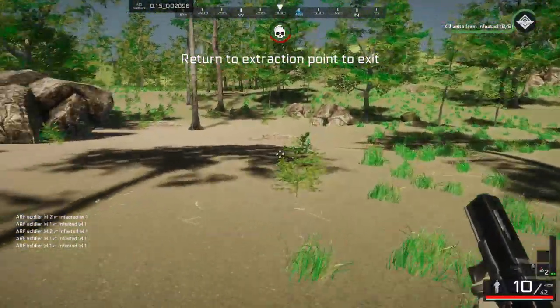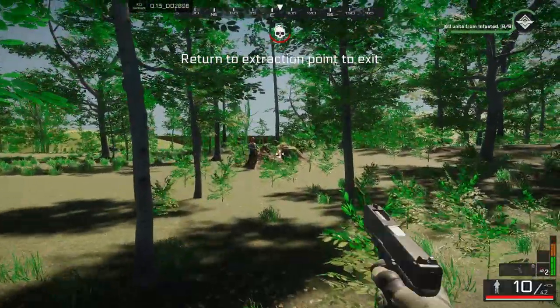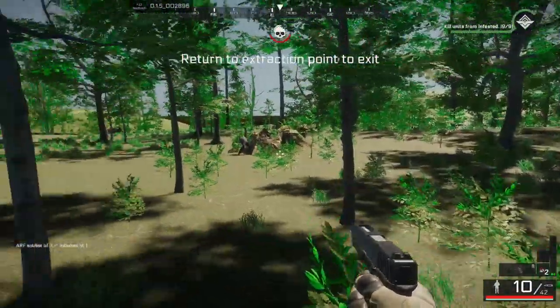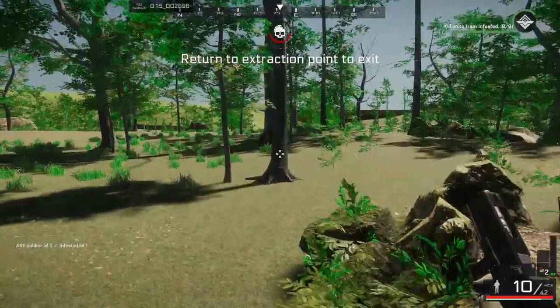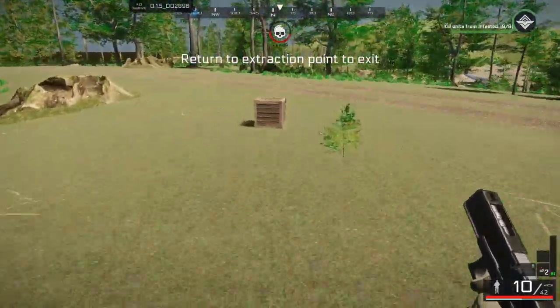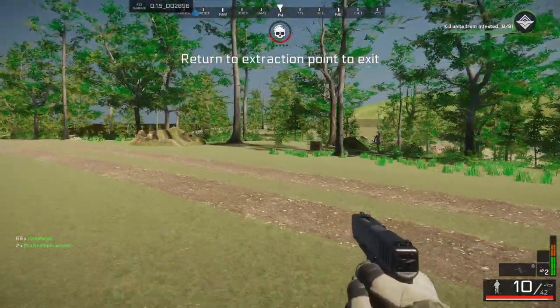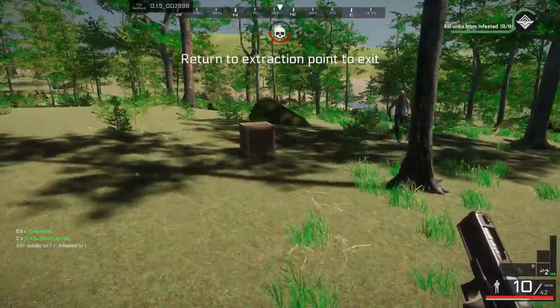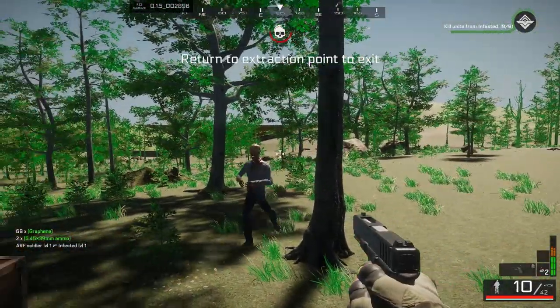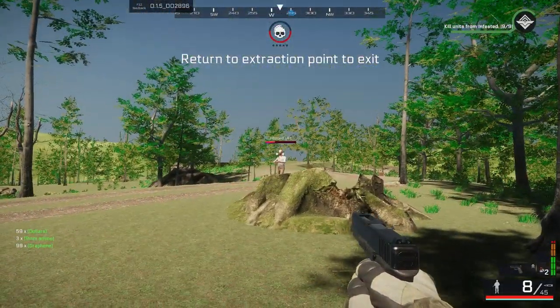If you look around the map you'll find boxes and stuff. You find boxes, you can loot equipment. I think you also get random equipment as well. I got some graphene - that's graphene, not polymer. Honour and experience for killing enemies, and more graphene.